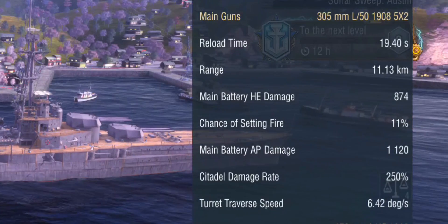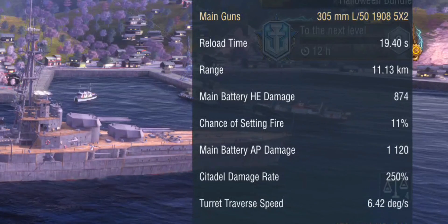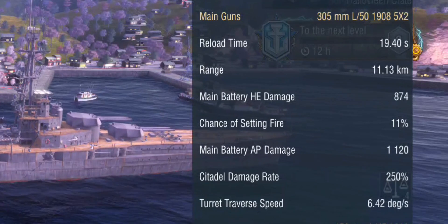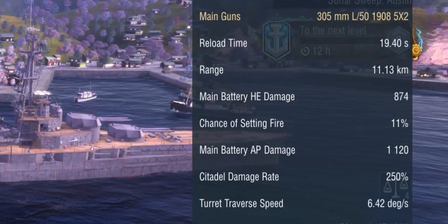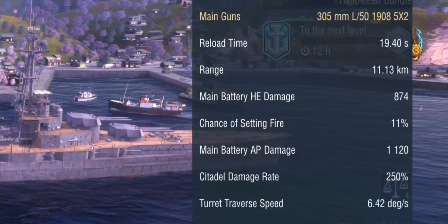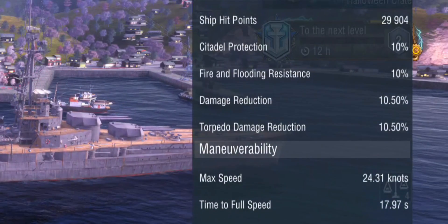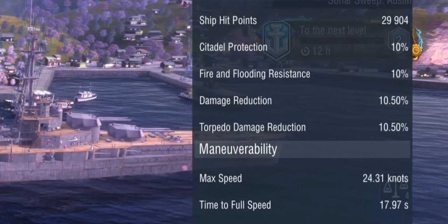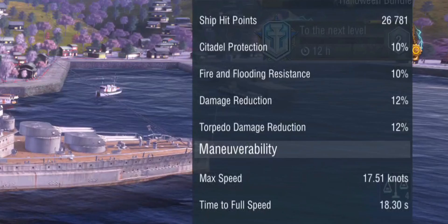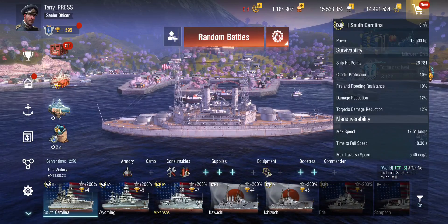The guns do an armor piercing damage of 1120. This value is what I'm referring to as alpha damage — the theoretical maximum damage output you get from a full penetration of armor piercing shells. This is not what you'll actually get in effect; you're never going to get pure alpha damage. The other important factor is the damage reduction stat in the survivability section. The Ishizuchi has a damage reduction of 10.5%, and the South Carolina has a damage reduction of 12%. This is the first of two armor stats that matter here.